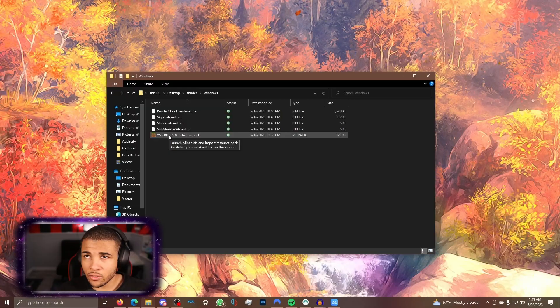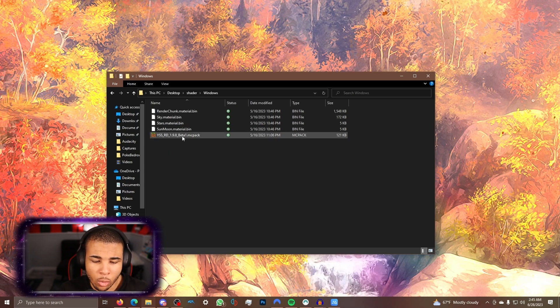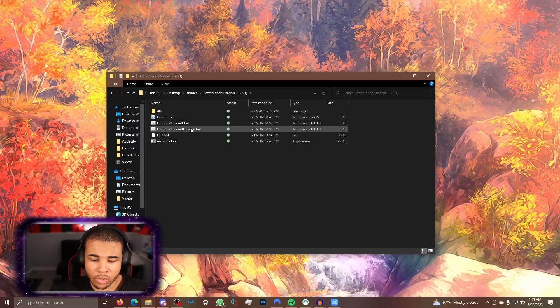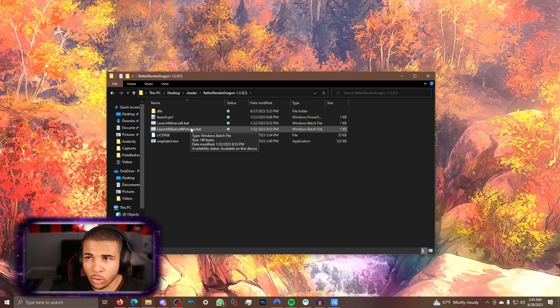You do have the option to put this inside your own texture pack, which is pretty cool. Or you can go ahead and load up the MC pack itself and load it into Minecraft. Click on Better Render Dragon, then click on Launch Minecraft. If you want to load it in preview, you can do that as well. Once this is done, it's going to load up. There should be a menu popping up, but I have closed it and I'm not too sure how to open it, but it's honestly not too important.